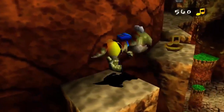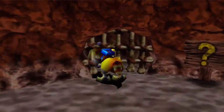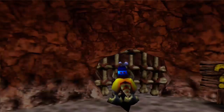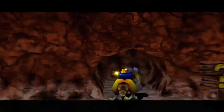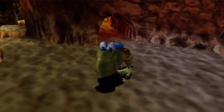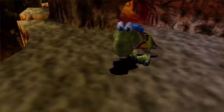Anyway, we're playing Banjo-Tooie - I'm rambling on about bullshit. So we're a dinosaur, we're a little T-Rex dude, and the first thing you've got to do is go and talk to a dinosaur because they tell you how to roar. We got a little mission to do with the little dinosaur here to do with roaring. We got a Cheato page to get, and that's it - we can get a Jiggy and a Cheato page with this dinosaur.